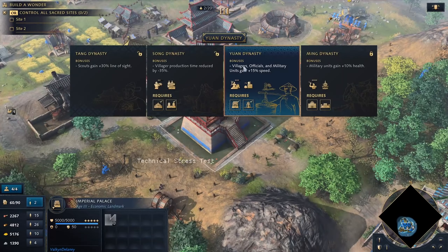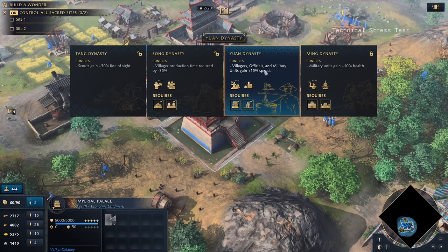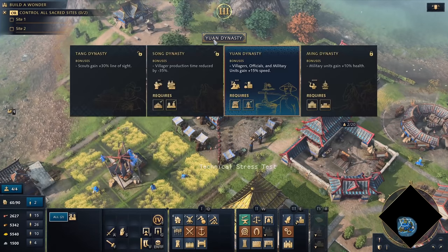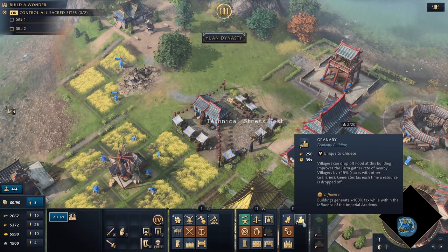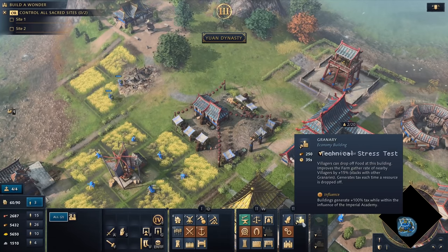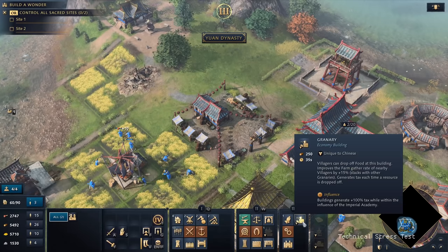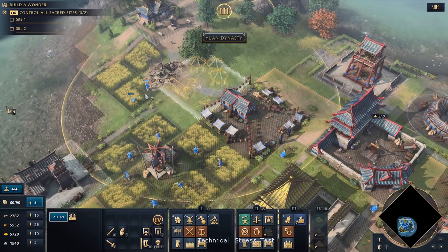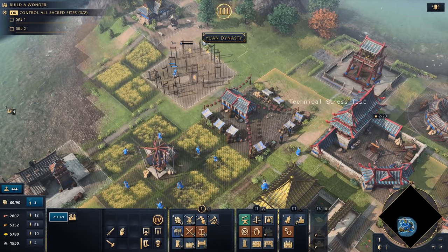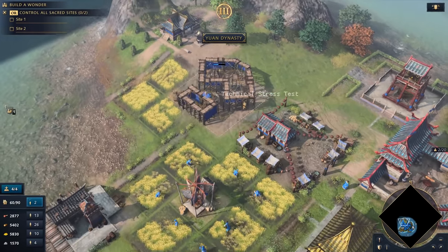We've entered the Yuan Dynasty: villages, officials, and military units all gain 15% speed — really powerful. With the Yuan Dynasty we also unlock a special building, the granary, unique to the Chinese. Nearby villagers can drop off food here, it improves the farm gather rate of nearby villagers by 15%, and it generates taxes each time a resource is dropped off. We can place it near our market with some fields close by, generating money from every drop-off.